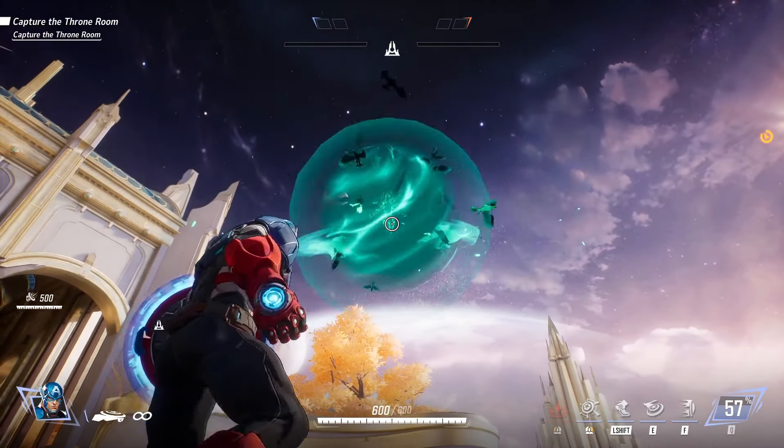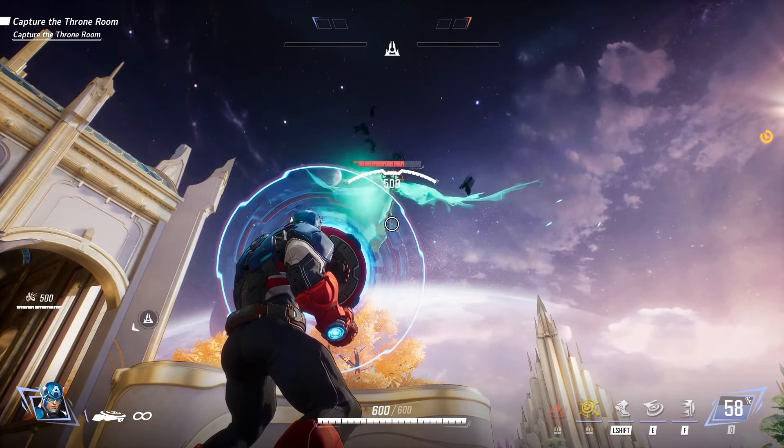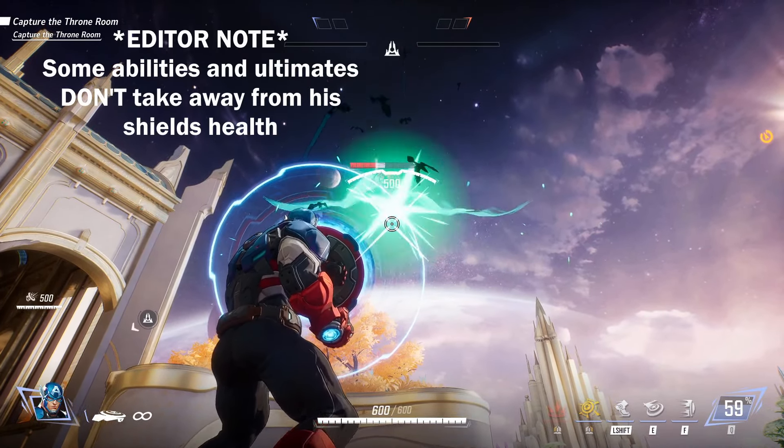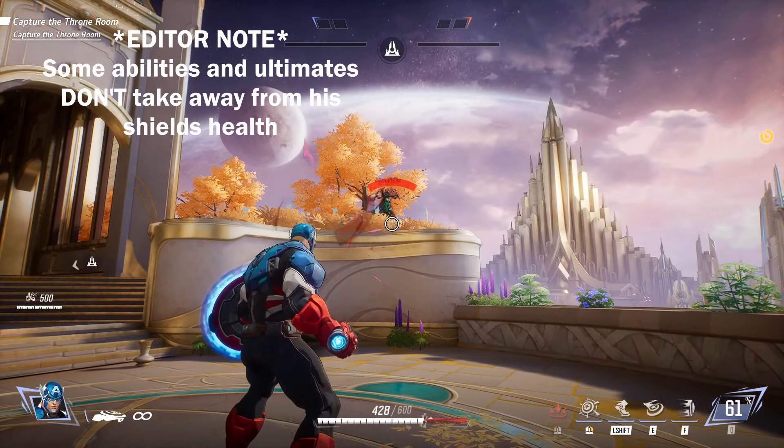Next, we have Hela's ultimate, which definitely gets reflected. A good thing to note is that yes, you are reflecting things back to your enemy, but it takes up a bit of the shield's health. So make sure you're aware of how much health your shield has before you try to reflect something.